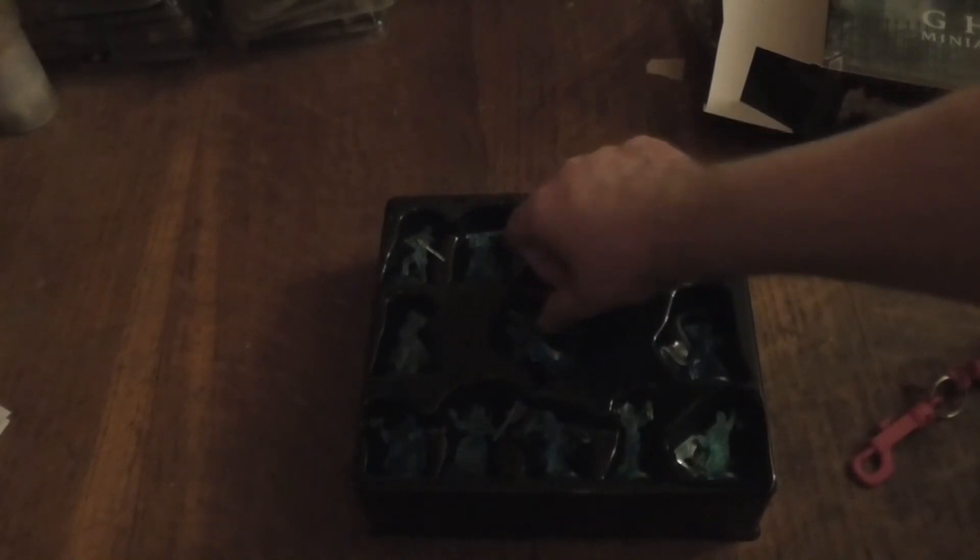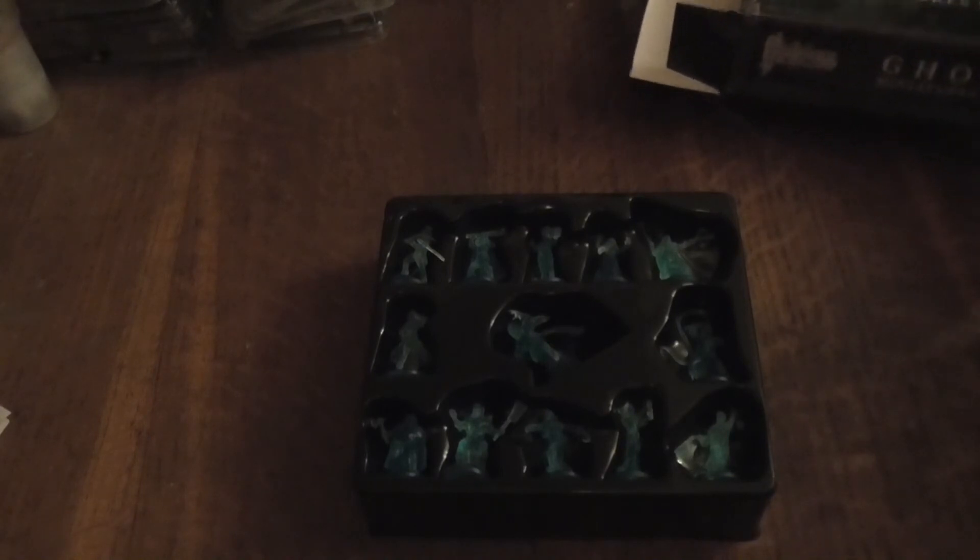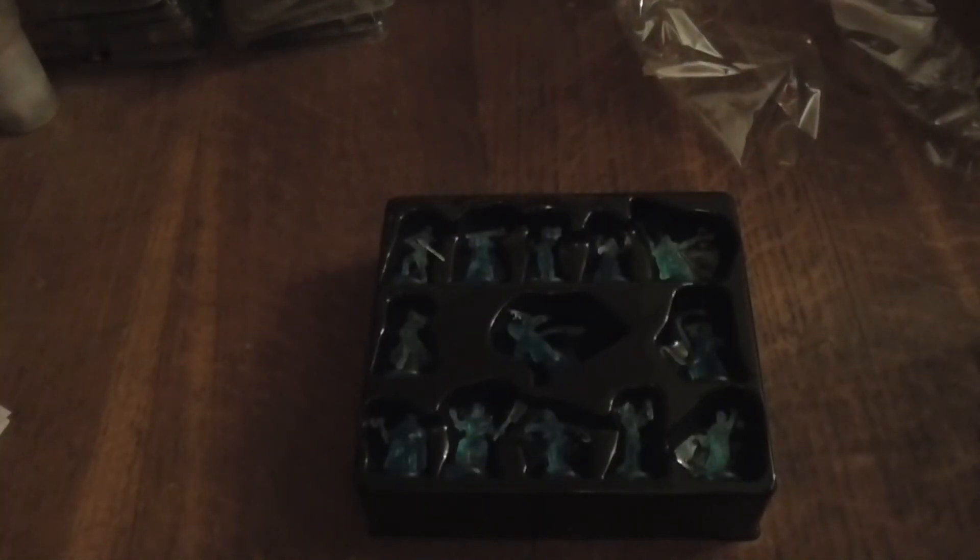That is the unboxing for the ghost miniature pack — there's nothing to read really. A bit shorter than usual. Just want to point out this is made for Folklore: The Affliction, for when your characters die. This is designed by Twinfire Productions and Green Bearer Games.